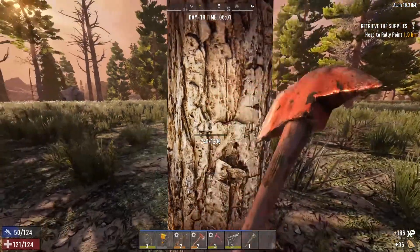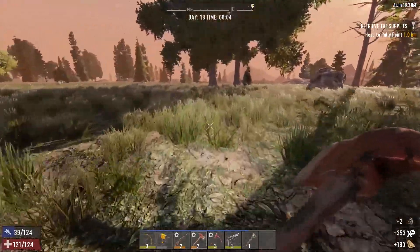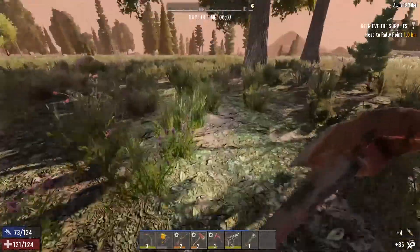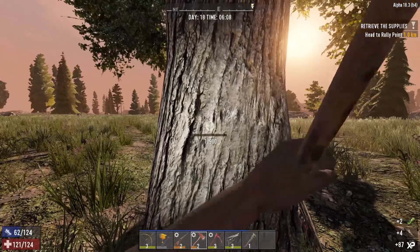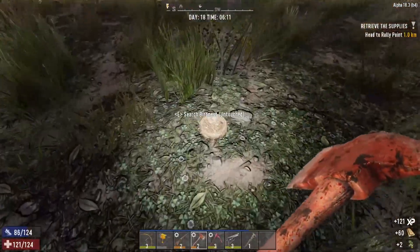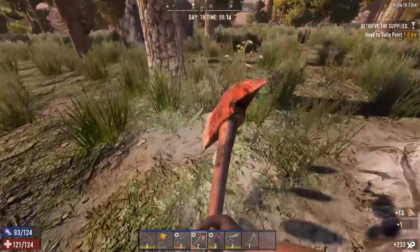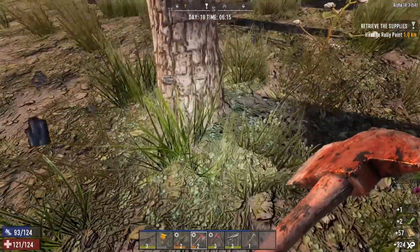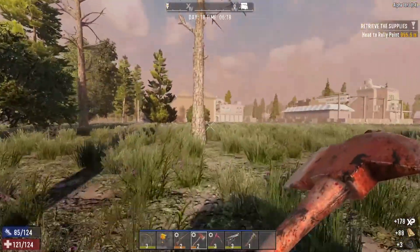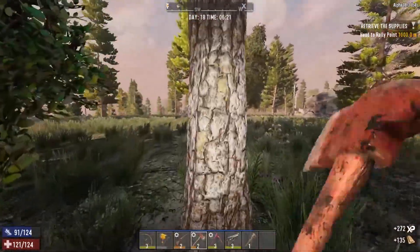If this is like every other day in Seven Days to Die, the dog horde is probably coming — this is about that time when they try to get us. We did make one change to settings: we went from 50-minute days to 60-minute days. Further into the series, I want more time for building, crafting, and mining. Some of the trees are still one-shotting, but I don't know — maybe we're just super Paul Bunyan over here.